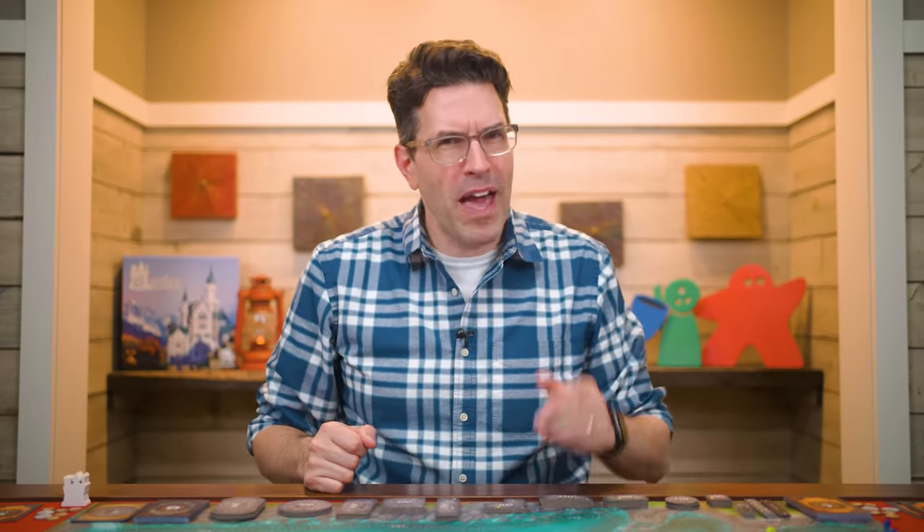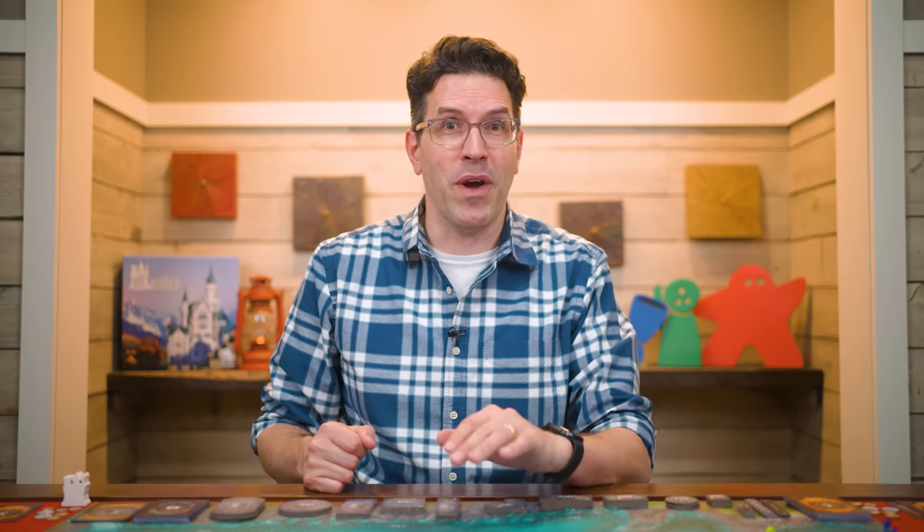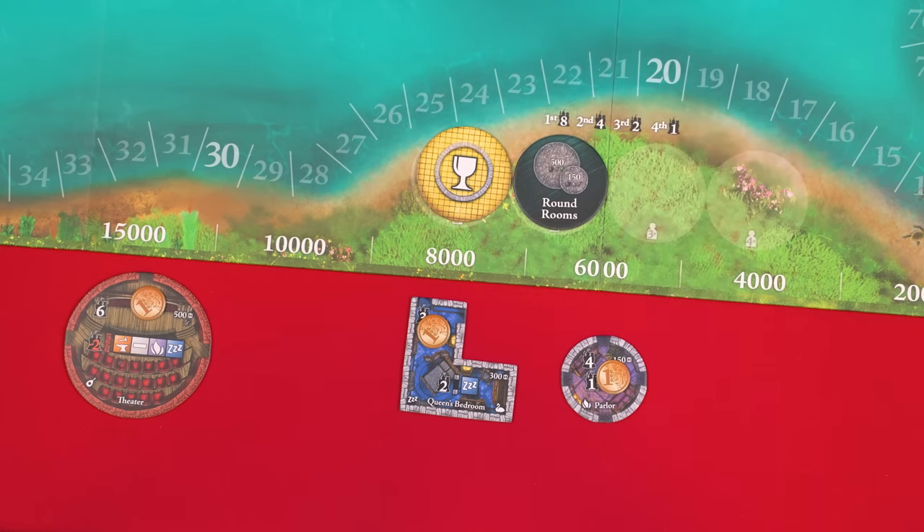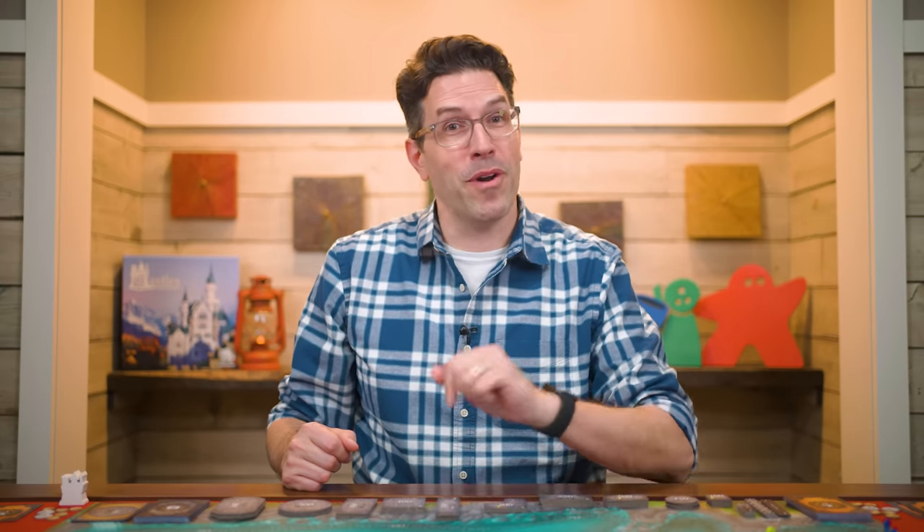With that you now know how to buy, place, and score a room — all of which happens during your turn of the buy rooms step. After your turn, the next player clockwise buys a room, hall, or stairway and places and scores it, or just takes 5,000 in coins. Once every player has taken their turn it's time for the next step of the round: adding coins. You add a 1,000 coin to each room that remains in the market — even if that room already has coins — as there's no limit to how many coins a room can have.